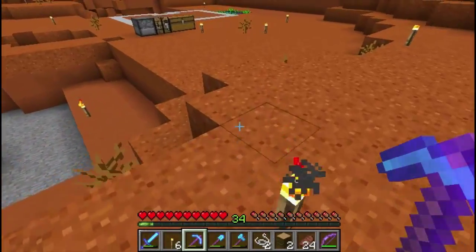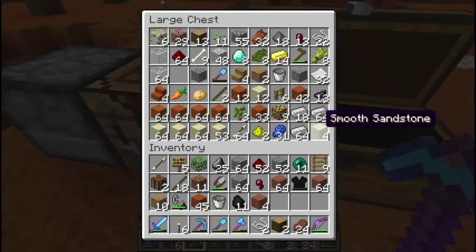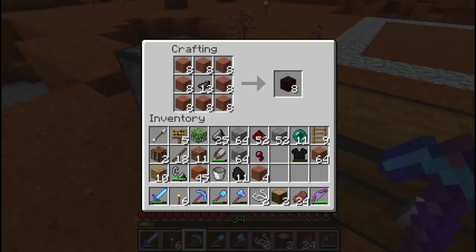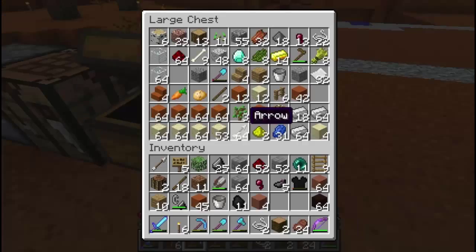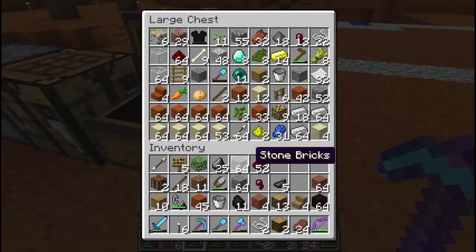Two stacks and a bit more of hardened clay - that's more than enough. So let's make one of those stacks black. We'll take the ink sacks, pop those in the middle, take a stack of hardened clay, and all of a sudden we have 64 black stained clay. We also want some of this oak wood - might as well take those steps as well.